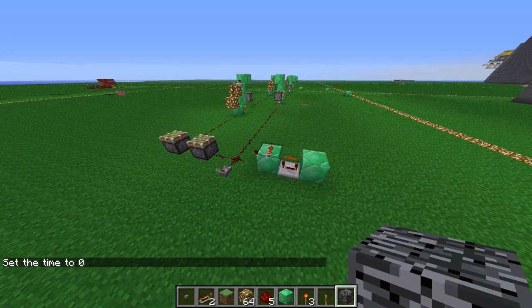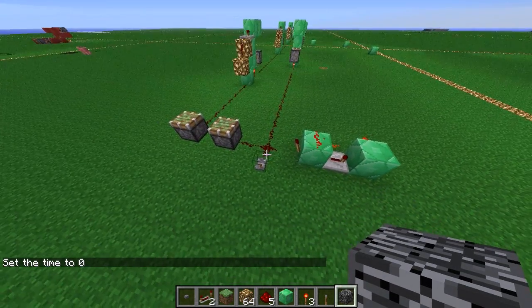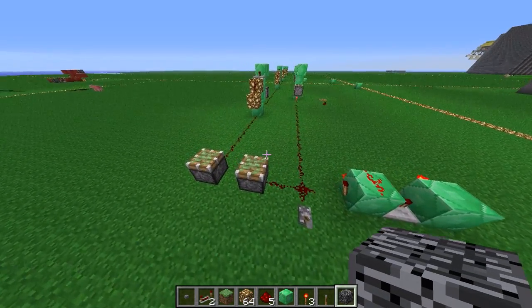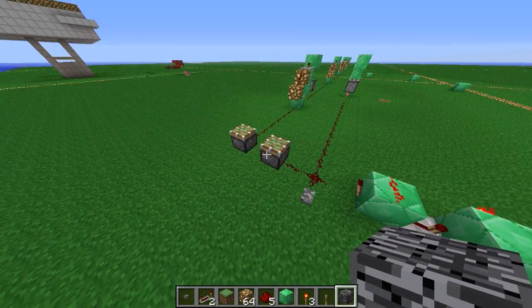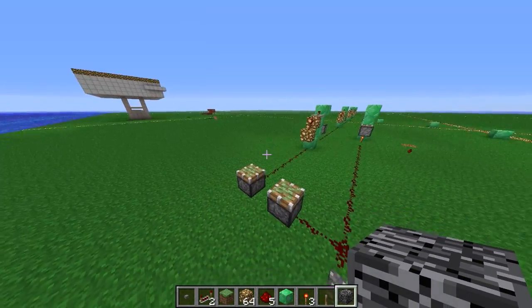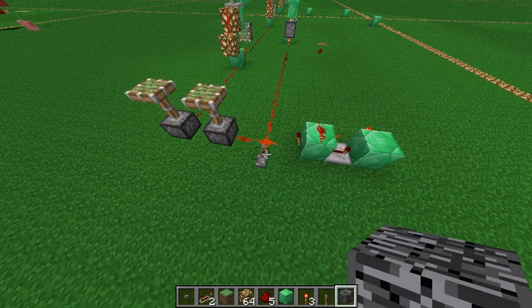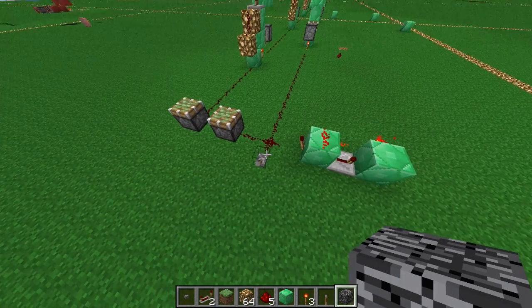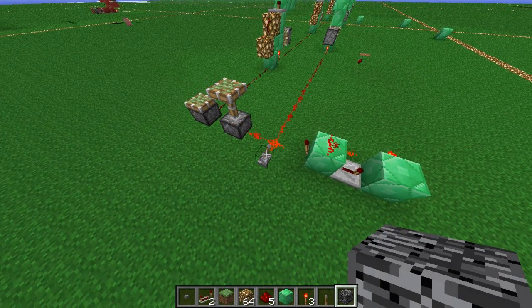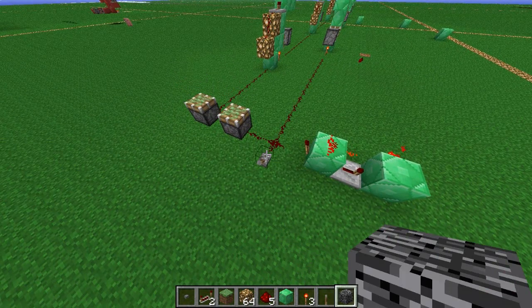Hello everyone and welcome back to another redstone Minecraft video. Today I wanted to show you my design of an instant dual edge detector. This piston is directly powered, the other one via several of these detectors. And you see it instantly detects the rising edge and instantly detects the falling edge as well.